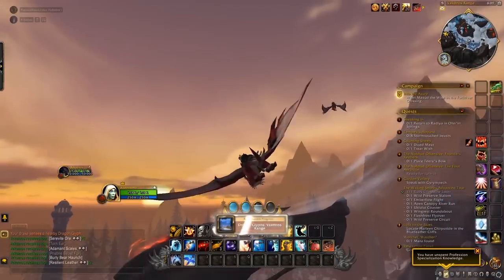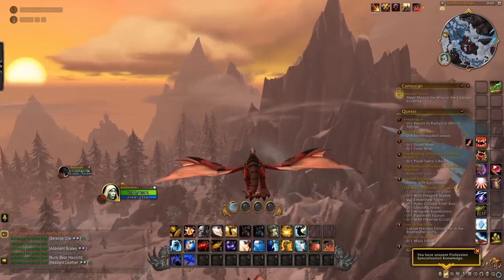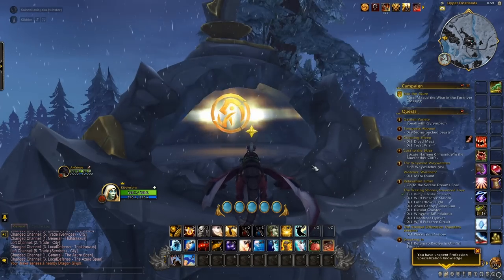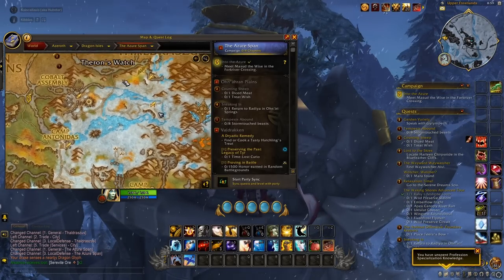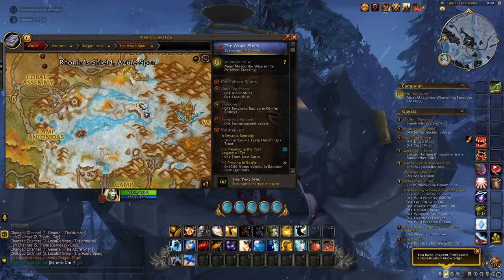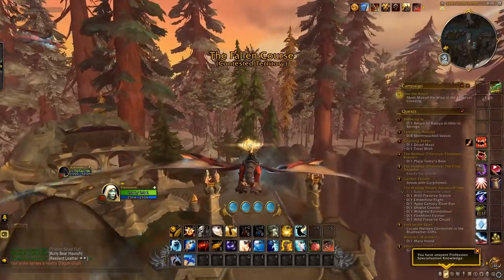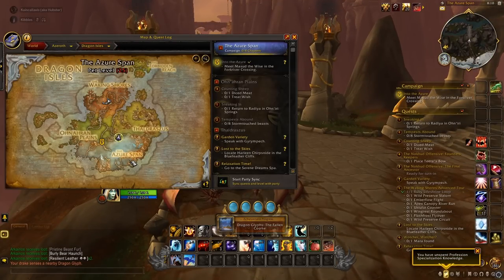Quick note: there's one I accidentally skipped. On the way to the next glyph, there's actually one to the southeast of Ronan's Shield — there's a tower right there with a glyph up in it. Get that before the next one. The last Azure Span glyph is right at the start of this broken bridge that leads to Thaldrasus. And that is all for the Azure Span.